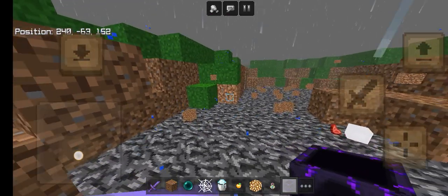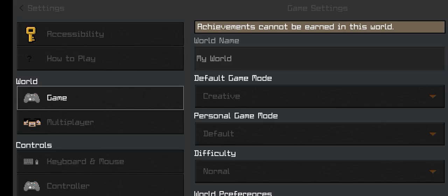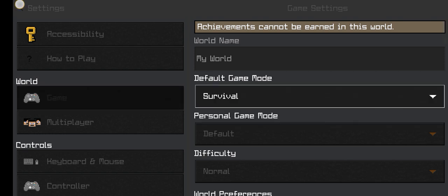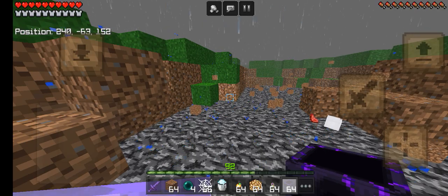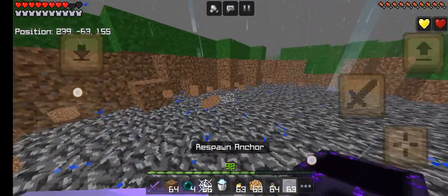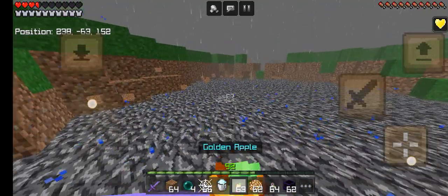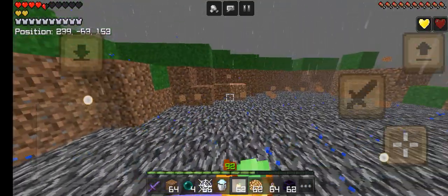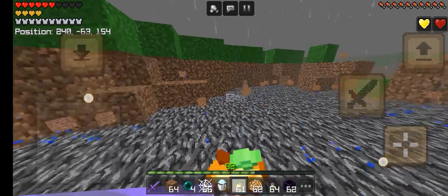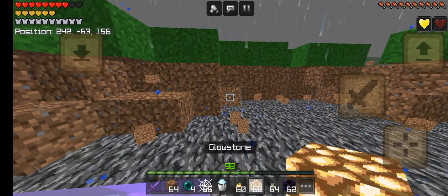First I'm going to go into survival so I can show you how much damage it does. Eat something — this is all practice. The best method for anchor PvP requires an anchor and glowstone, obviously.